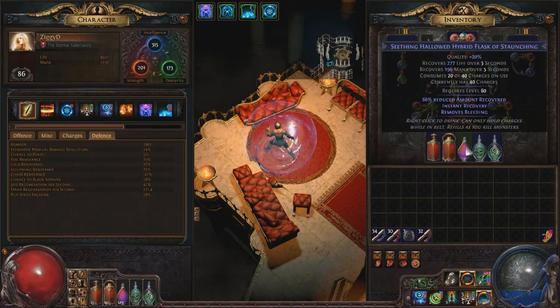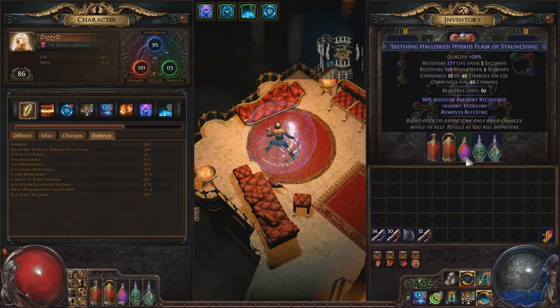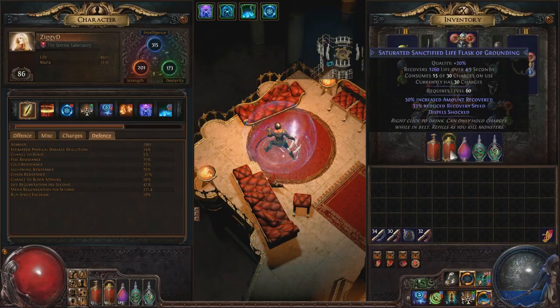I run one Seething Hybrid flask as my panic flask. Hybrid is very helpful for our build — because we have Mana Shield, if we're taking a lot of damage our mana will start to go down. We have a ton of mana regen so this doesn't happen often, but if we're in a very bad situation we want both mana and life healed so we get that 30% damage reduction back. I also have Removes Bleeding on this panic flask — having that on your panic button is very, very good for corrupted blood or puncture stacks. My last flask is a longer-term heal for when we're taking consistent but small amounts of damage. I also have Removes Shock on that one, since shock is probably the only ailment that's truly dangerous — burn especially is not a danger because we take almost no fire damage thanks to Arctic Armor.